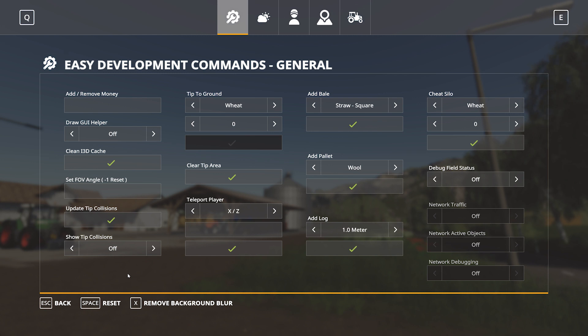So we'll go through those now and have a quick look. General provides us with money, bales, pallets, logs, silo contents, field of view, and tip collisions. From here you can add bales, pallets, or logs to your game. You can also cheat crops into your silos, add or remove money, use development tools, and teleport your player to a field or coordinate in the game. We'll come back and demonstrate some of these a bit later.